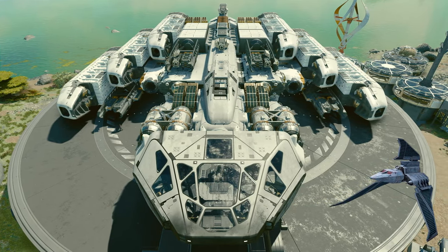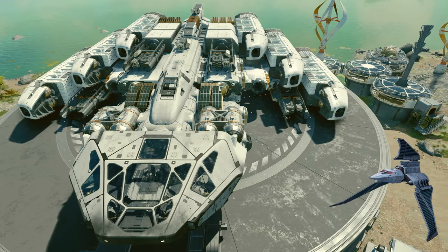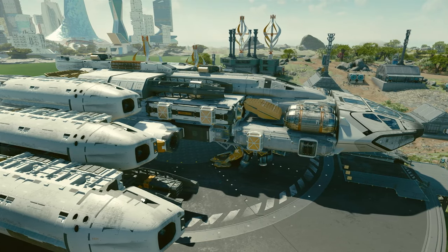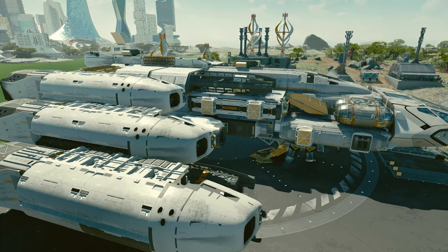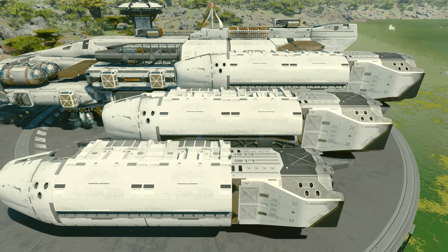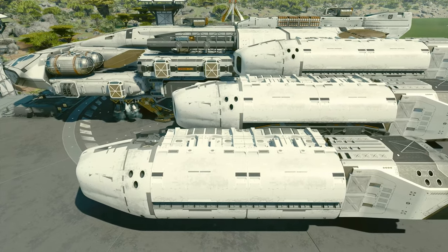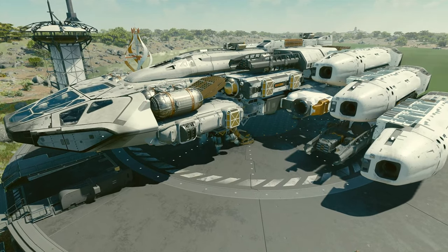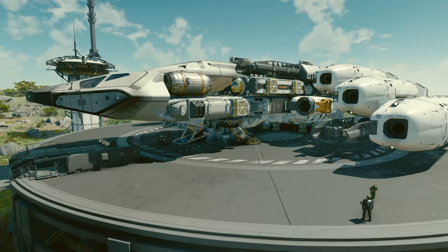I am being very generous with the word 'inspired' here, because clearly it doesn't look anything like the ship — it's not even close. But that is only because we just don't have the parts in this game to make it just like it. The biggest inspiration was those wings that kind of taper in the opposite direction — so that was the main thing.